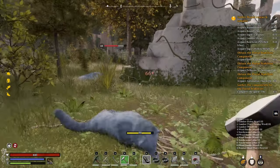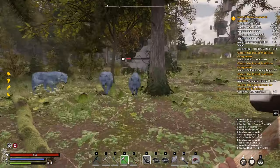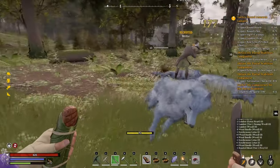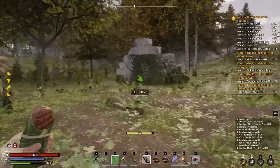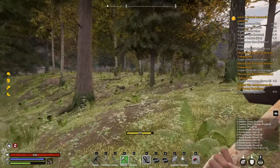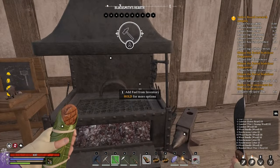Different weapons are effective against different creatures. Using a blunt mace on a wolf will only do 66 damage and the red numbers indicate it's not very effective. However, using a scaling knife or a hatchet will get you critical hits. In general, slicing damage is good against most bound creatures and animals, while the maul is more effective against robots such as the Automaton Bishop.